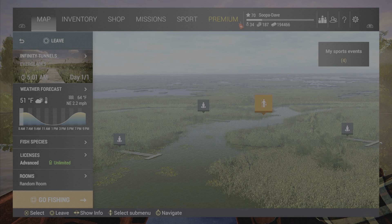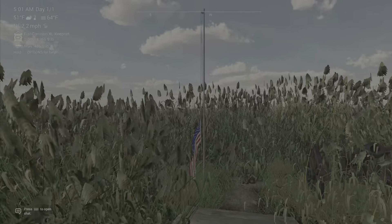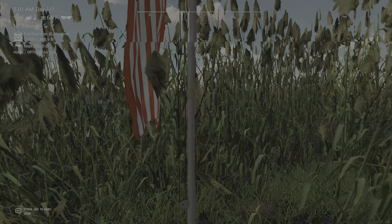At the Everglades you're going to want to spawn in at Infinity Tunnels, go ahead and turn directly around, and your flag and cannon will be right here.